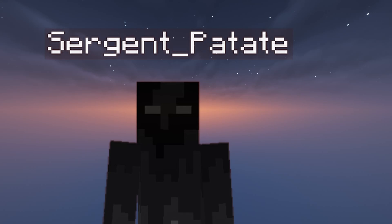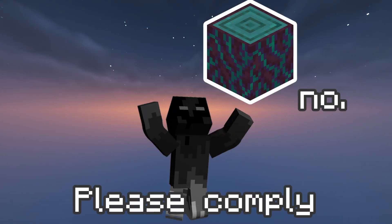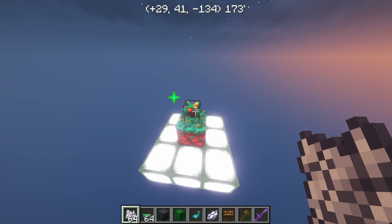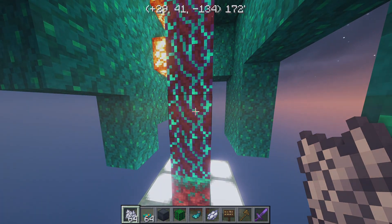Now let's talk about the brand new challenge I had to face with this farm: Random Tick. Take a block of Nylium and bone meal it — you might get a fungus. Bone meal that fungus a few times and you'll get a tree.